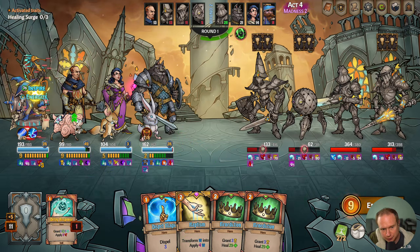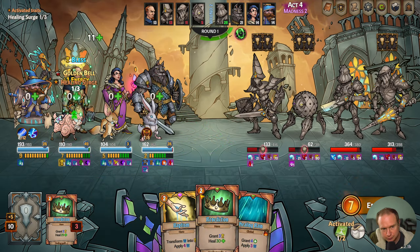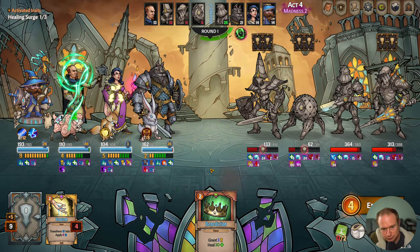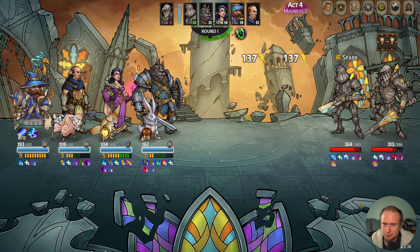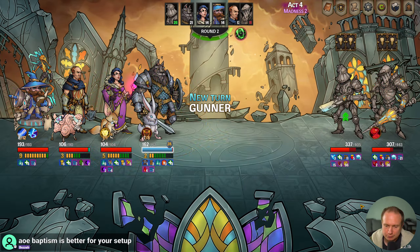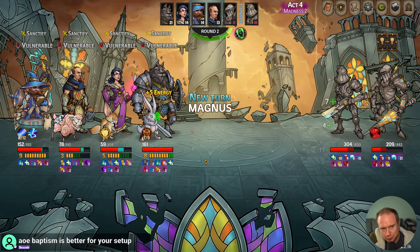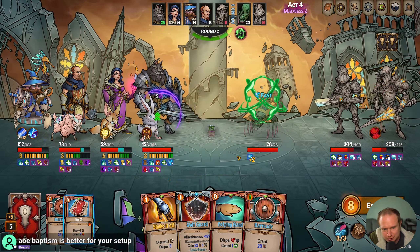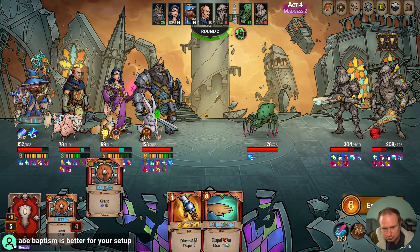This guy should be spreading bad juju now. Way too much energy right now — we're struggling a bit with that. We do have a Dispel, so I'll do that. Evelyn's more likely to go early in the turn order if we need it to. AoE Baptism is better for your setup — yeah, I think because we're not focused so much on Evelyn doing all the damage, you may very well be right. We may have an opportunity to fix that.